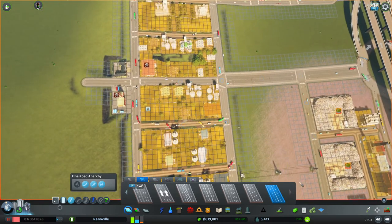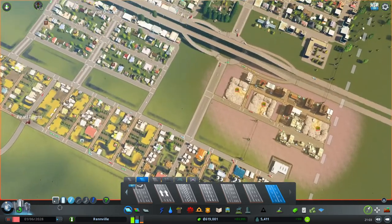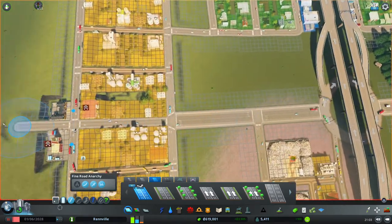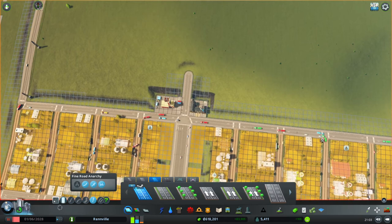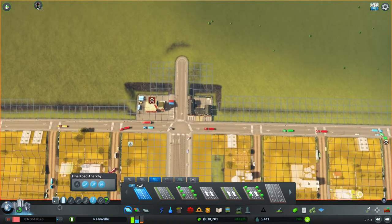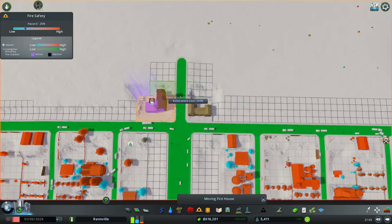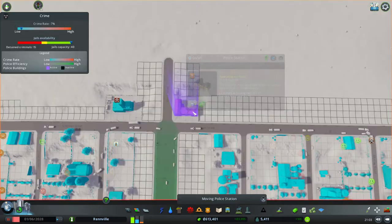You can also try it with buildings. It doesn't seem to work on buildings — mainly for roads. So we choose the road and then we can just upgrade through here. We're going to lose some buildings, but that's okay, they'll get rebuilt. For the firehouse and the police station, it won't let us upgrade through there because they're special buildings. We could move them by selecting, clicking relocate building, and moving them over a little bit. Or we could use the Move It mod as well.